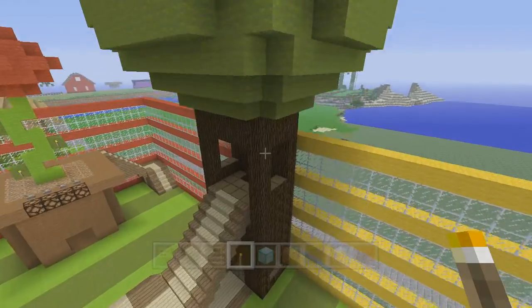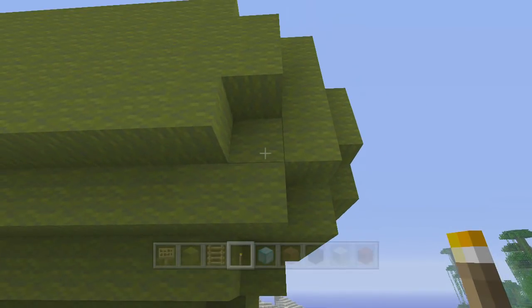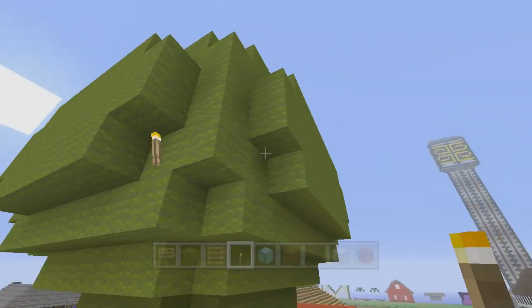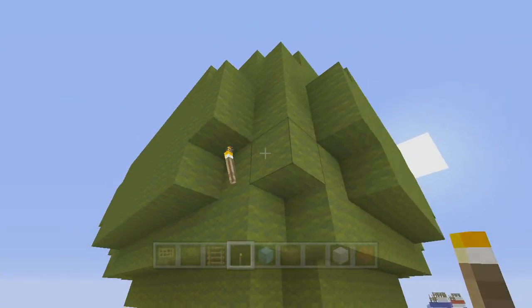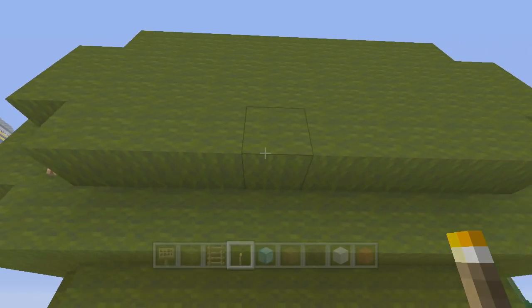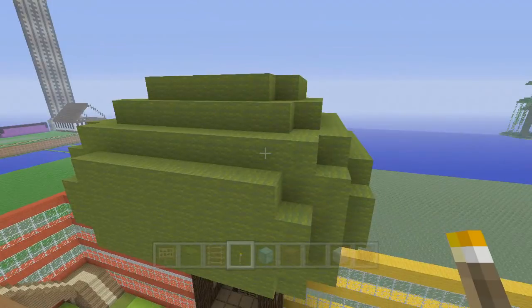There are torches around the outside of this thing and we'll get them in the proper places. The first ones are right underneath the little overhanging part — just attach it to the side on each corner. Go all the way around, then we've got a couple on the top as well.